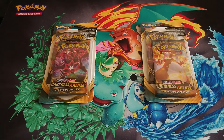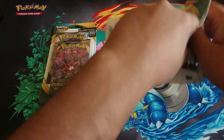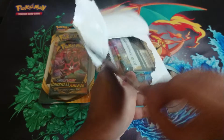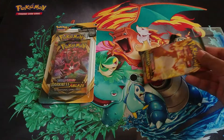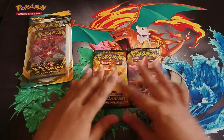Hey guys, welcome to Instant Card Mission! Got another double pack opening — two blisters, two Darkness Ablaze, two Rebel Clash. Going straight in. I want to get some rares from the Darkness Ablaze, that's all I'm really interested in. The other one's not too bad — it is still Sword and Shield but I never officially got the booster box from that.